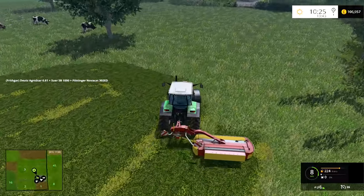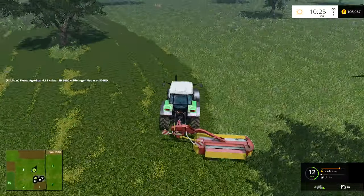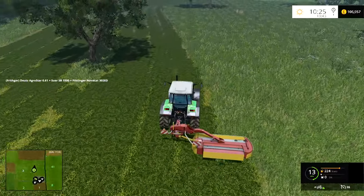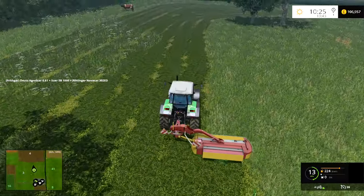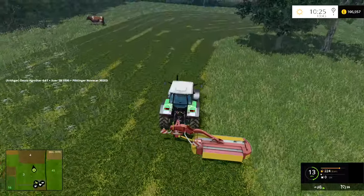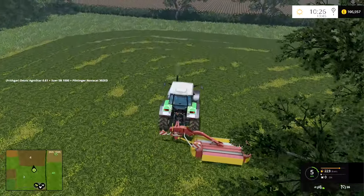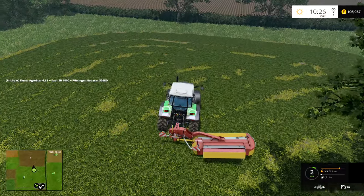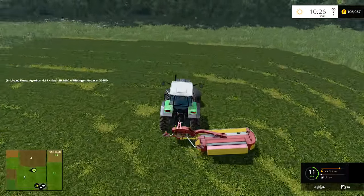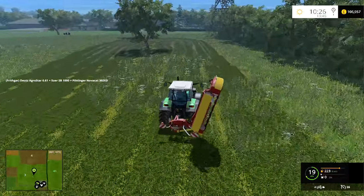I'll just get the outside round done - maybe even do two outside rounds just to make sure we've got enough grass. I don't want to be left short, and we can always store a little bit in the forage wagon. That'll probably be about enough - we'll call it a day with that. Turn that one off and it can fold up while I drive back to get the rake.